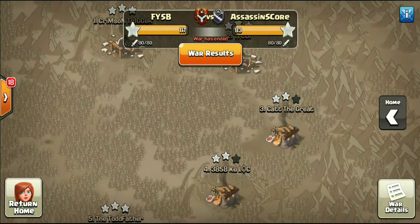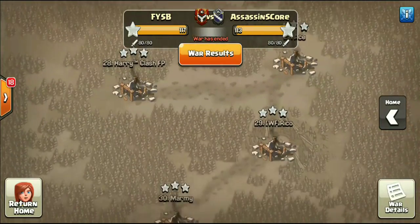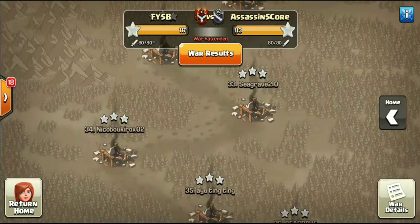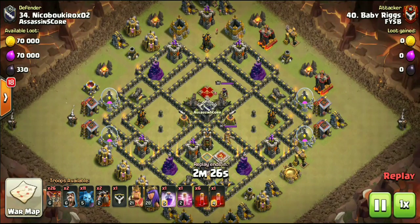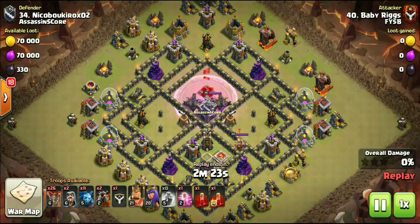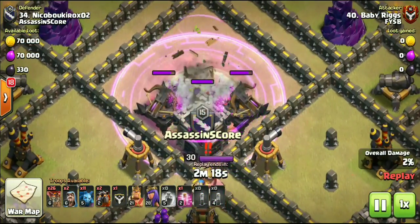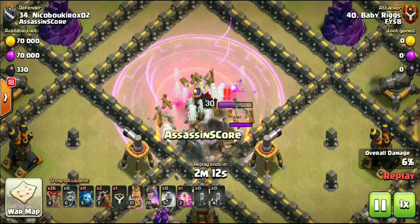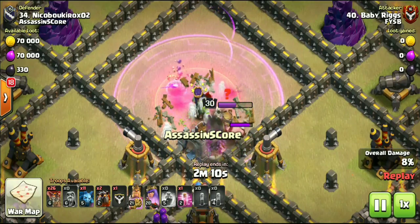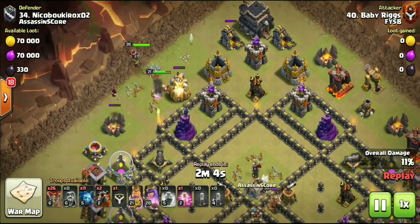Like you saw in the title and thumbnail, this attack is actually going to be mine. Baby Riggs was in this war, and I'm telling you guys, these Lava Hounds would not pop. Check out the army comp — Town Hall 9 style using the Skelly Donut. We had 6 Skeleton Spells plus the Rage, and 1 donated maxed in the CC. This was a cleanup attack with a damage CC. We get the enemy CC down, enemy Queen down, and take out both of the Expos.